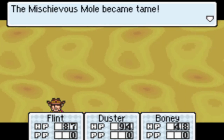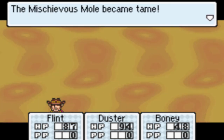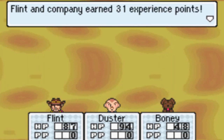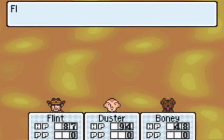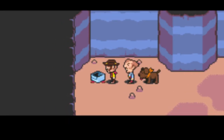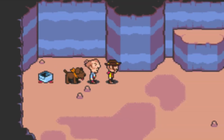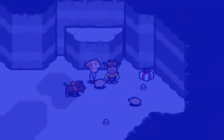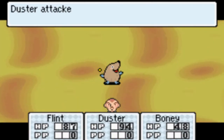So yeah, I think I should mention by this point — each character has their own instrument that plays in the background whenever you get a combo. I don't remember what most of them are; I know Duster's is a bass. Boney's is a bark. But it's a little cool touch.